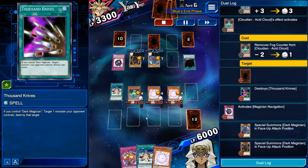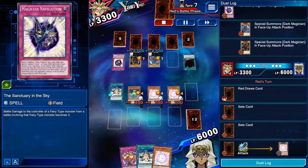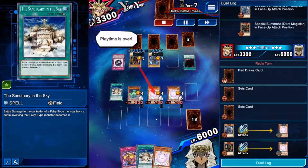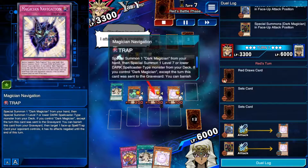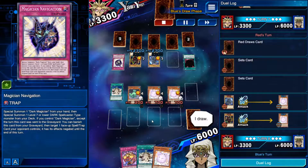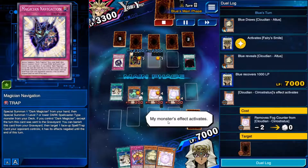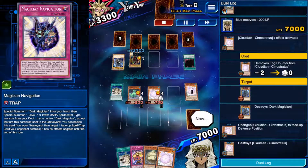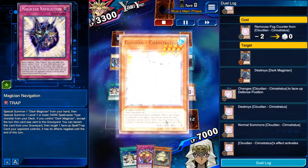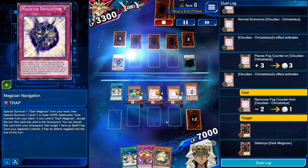I summon Acid Cloud, get three counters. I have to pick which back row to hit — I target the left and get rid of a Thousand Knives, which is huge because that's one of the only ways Dark Magician could destroy my monsters. Super glad I did that. What I think this player can actually do is use the Navigation to negate my field spell so I take battle damage. He doesn't decide to do it, but I think it's something he could have done. I activate it, pop his monster, then destroy the other — that's both Dark Magicians gone just like that thanks to Cirrostratus.